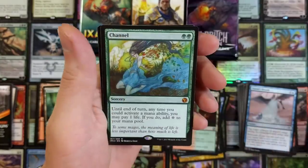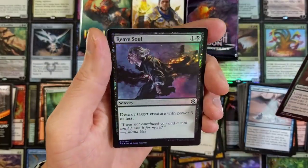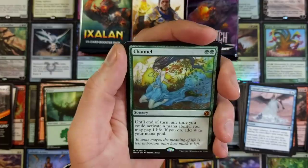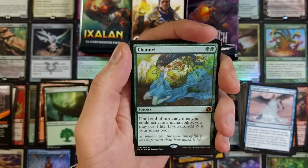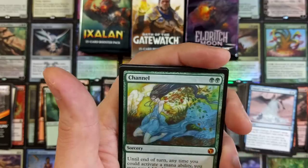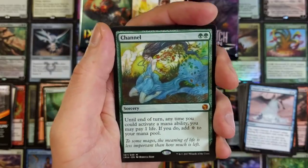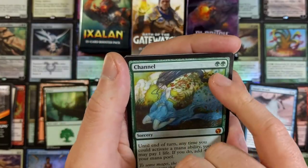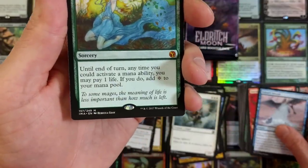Seraph Angel — can't go wrong with Seraph Angel. And a Channel mythic — we would get the bulk mythic, wouldn't we? Channel's not bad: until end of turn, any time you could activate a mana ability, you may pay one life to add a colorless to your mana pool. Look how the fading is on this — that's why I didn't really care. I actually love Iconic Masters and Masters 25. The problem with Iconic Masters, especially, is the fading on the cards.